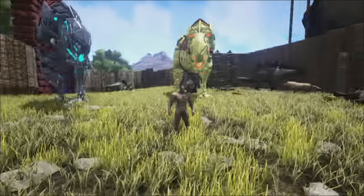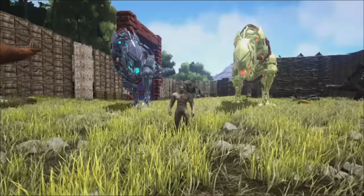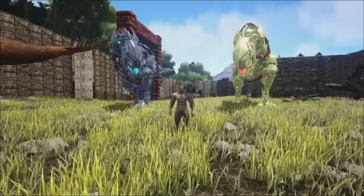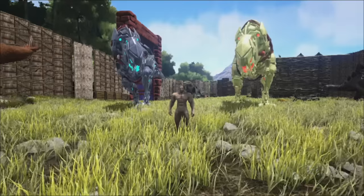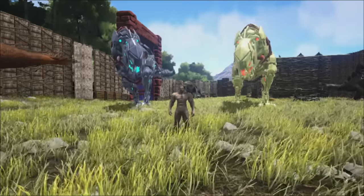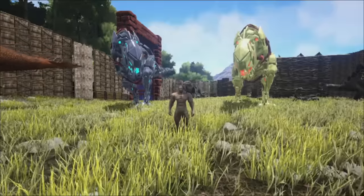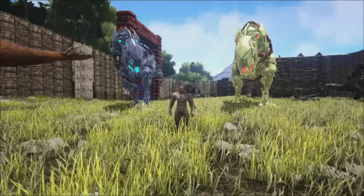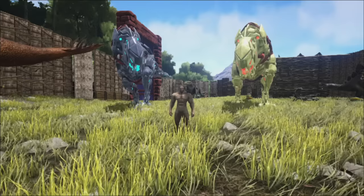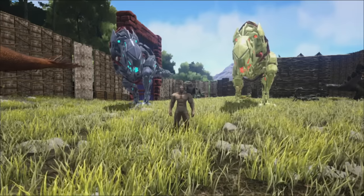Basically guys, the biggest thing in this patch was the dinosaurs. So I'll tell you a little bit about each of them. The terror bird is supposed to be pretty fast, so I definitely want one of those. And then the giant beaver — you'd expect to be able to harvest wood tremendously well, so I especially want one of those.